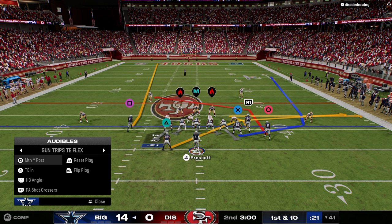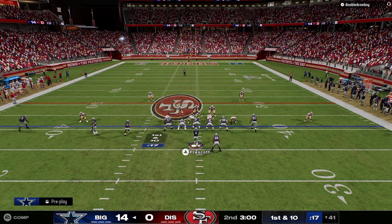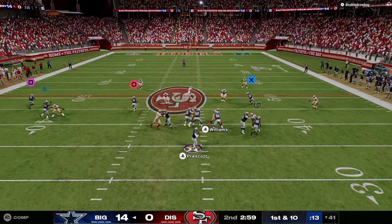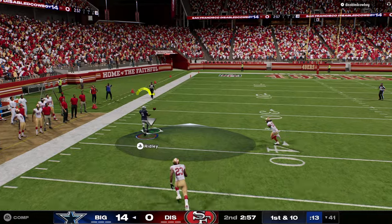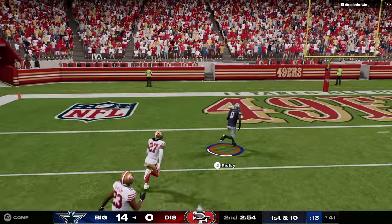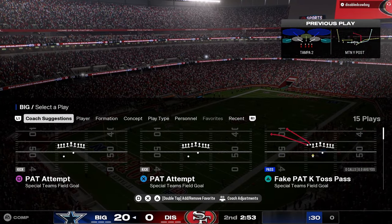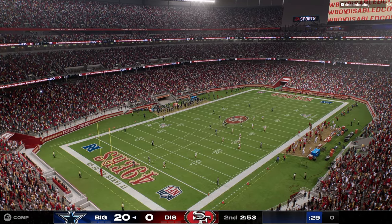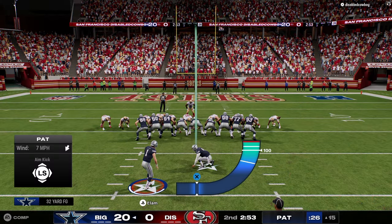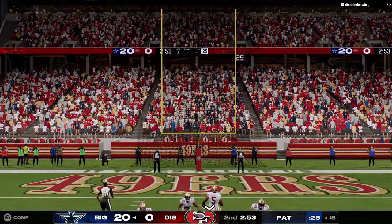We're gonna jump back into trips here. Let's go double streaks and see how he defends this. Oh yeah, that's free! That is free, free, free, free — Ridley touchdown! Just simply putting that corner in a lot of conflict out there. The left side eventually goes cover two, when they go cover two it's an easy touchdown.